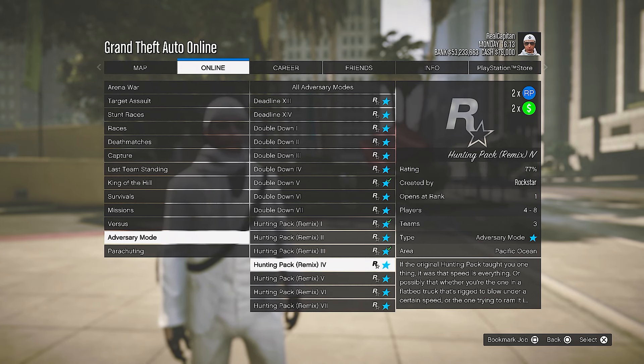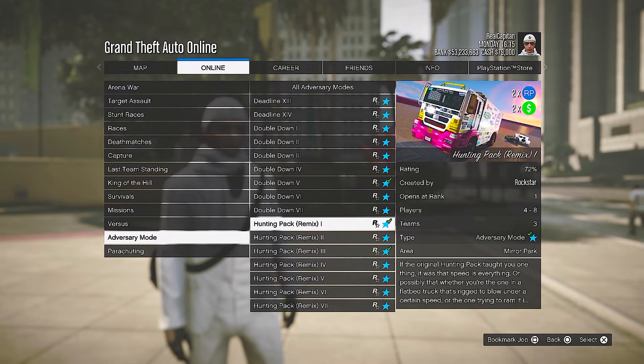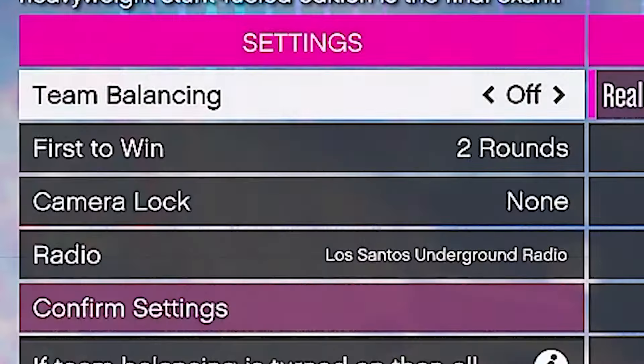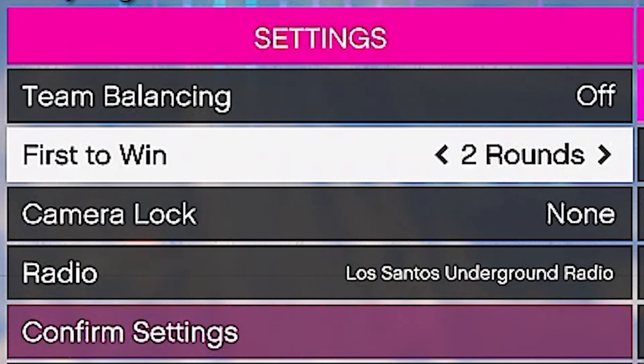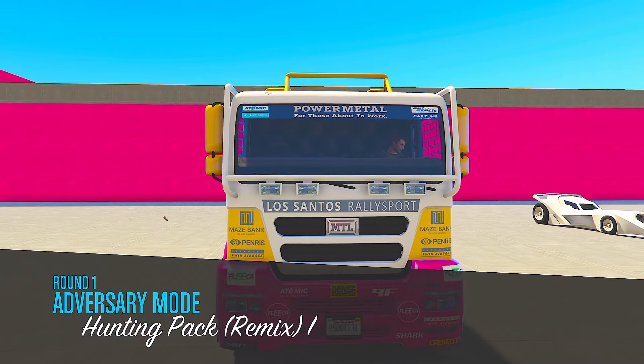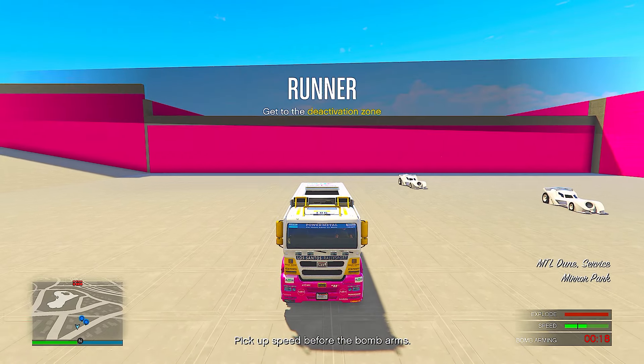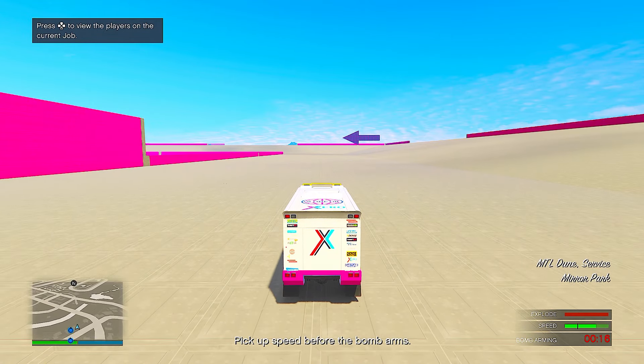There are going to be seven different jobs in total and you can start up any one you'd like. If you are the host, I would highly recommend setting the first-to-win setting to five rounds, as that's the maximum. These do go by really quickly unless you're in it for the long haul, as the opposing team can take out the runner fast.